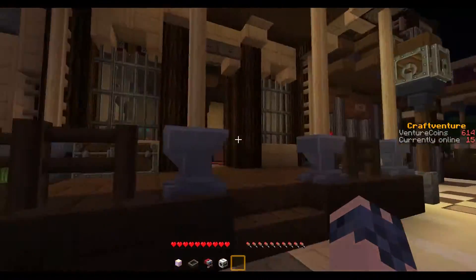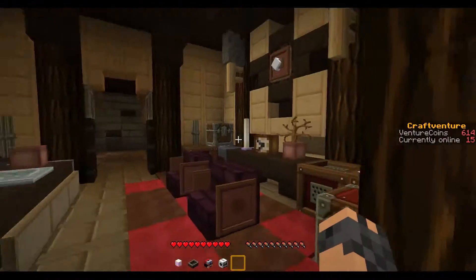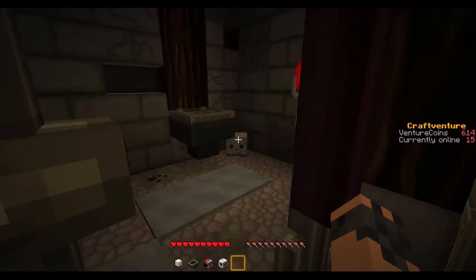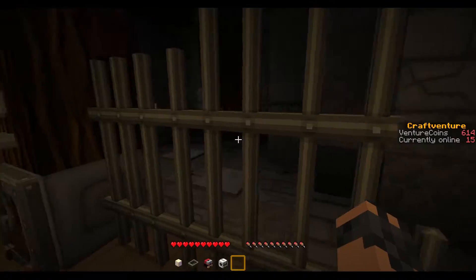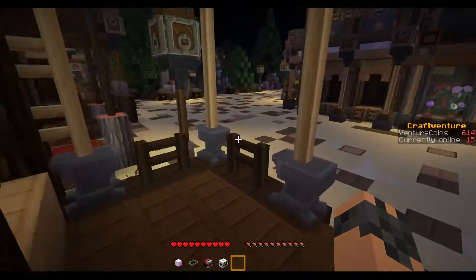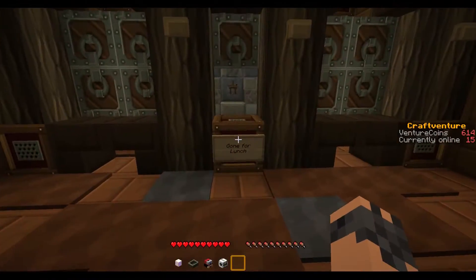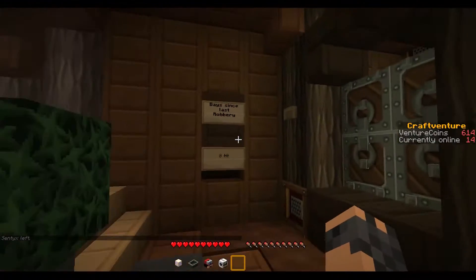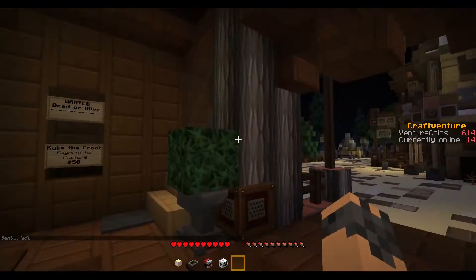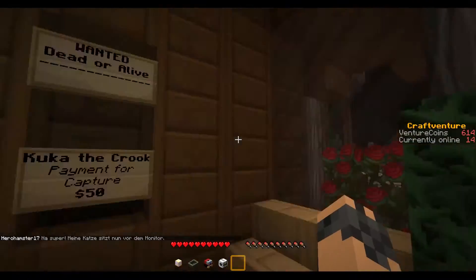Moving on. We've got the Six Points County Jail. Very scary. There they are — oh, he's dead. There's not anyone in that one. Moving on. We have the Venture Bank. Gone for lunch. Days since last robbery — oh, shame. Wanted dead or alive — Kuka the Crook. Capture for payment, fifty dollars.